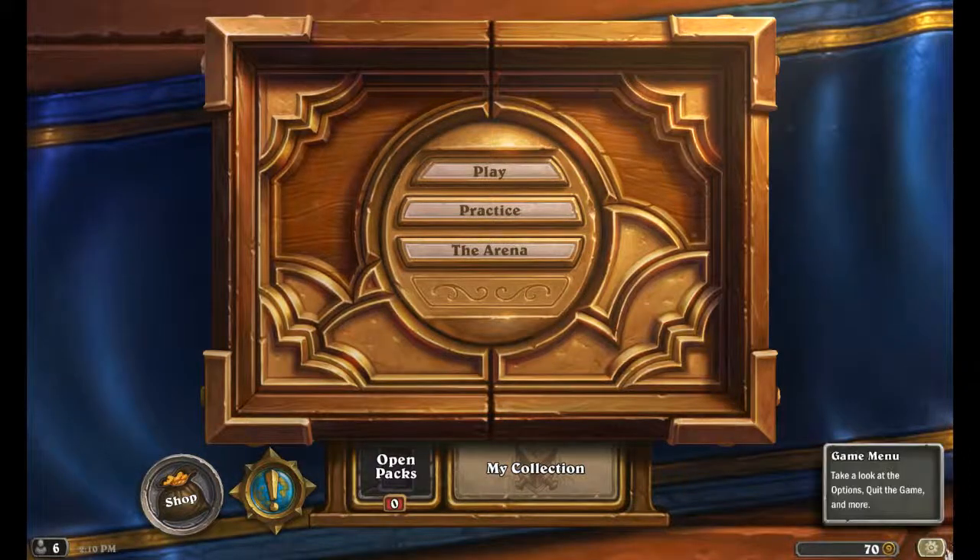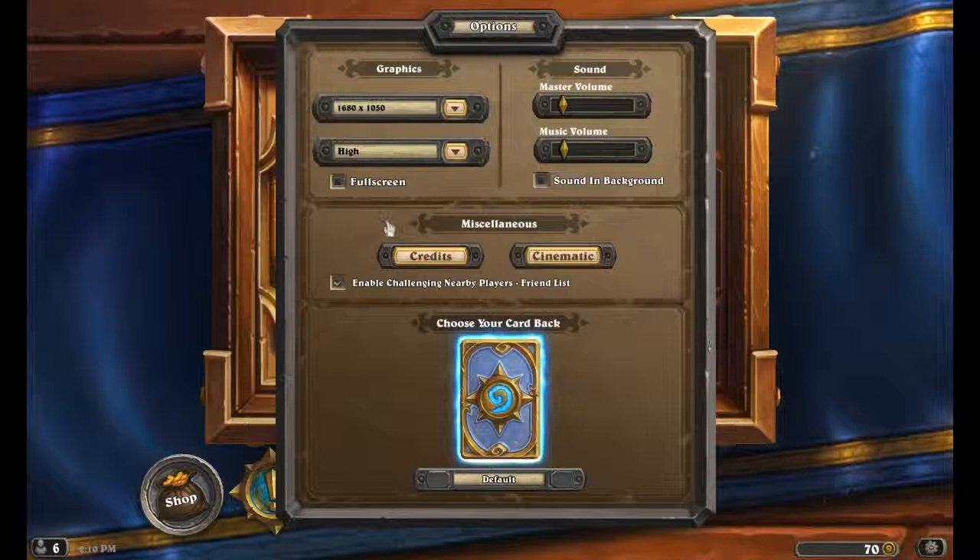In the Settings or Options, this is where you'll see a couple of changes. For instance, you're able to challenge nearby players on your friends list, and you can also disable that now. You can now see the credits and cinematics — I'm pretty sure you could only see the credits before, not the cinematic. You can also choose your card back, so you don't have to have the same card back all the time. I haven't unlocked the other ones yet, but the way it works is you have to win around 500 battles with a hero and that will unlock a card back.